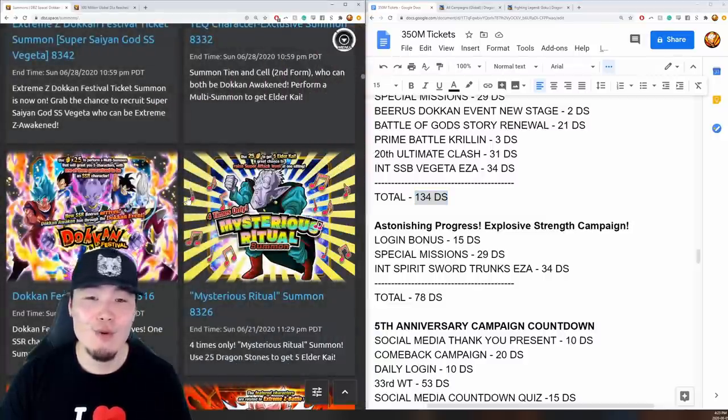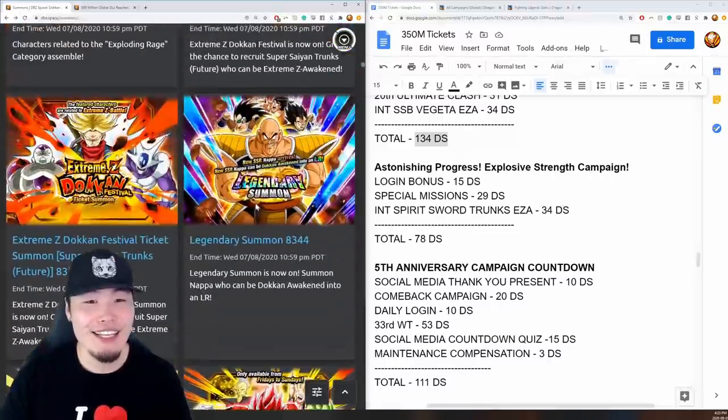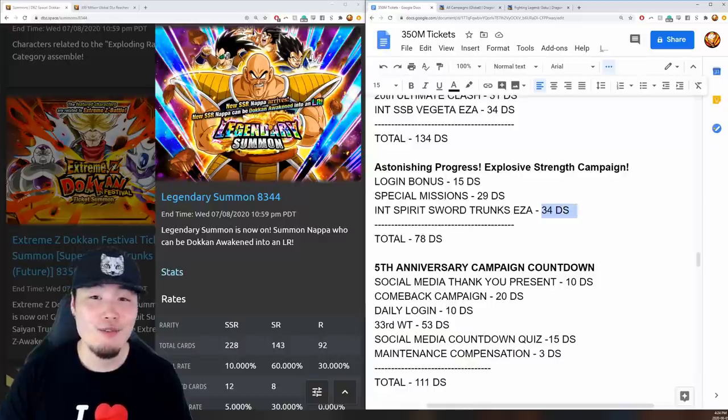Just before the anniversary, there was a little filler celebration with the Legendary Summon banner for LR Vegeta and Nappa. We got 15 stones for the login bonus, 29 for special missions, and 34 for the INT Spirit Sword Trunks Extreme Z Awakening. Total: 78 stones.